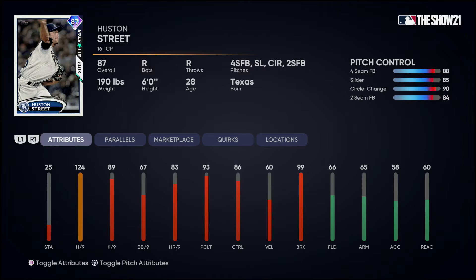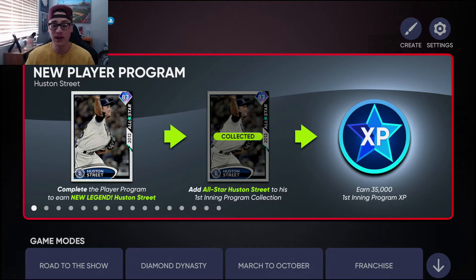Looking at his control, he has really good control, which is really nice to have especially with your closer. The break is also very good — everything above 80 for control and break. I love to see this, and I like the Houston Street card. It's going to be really fun to use him and see how he does this year.